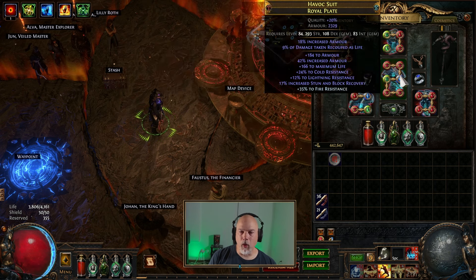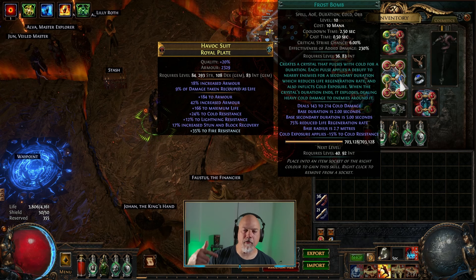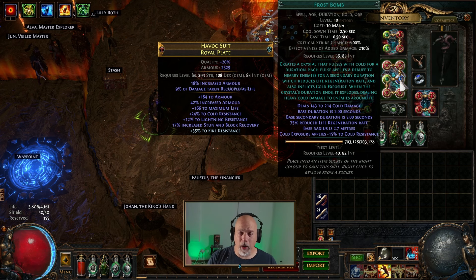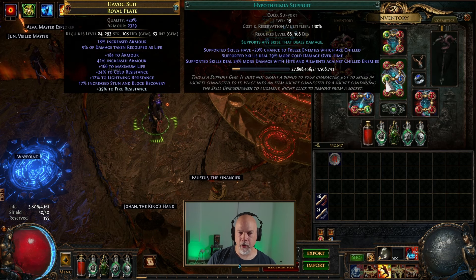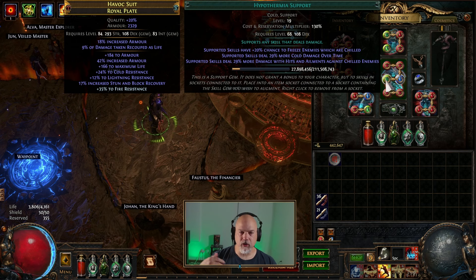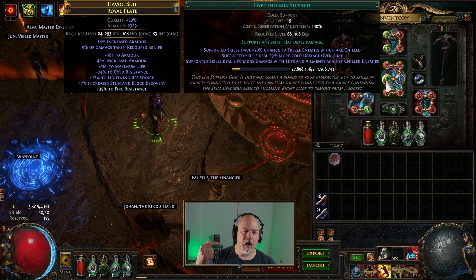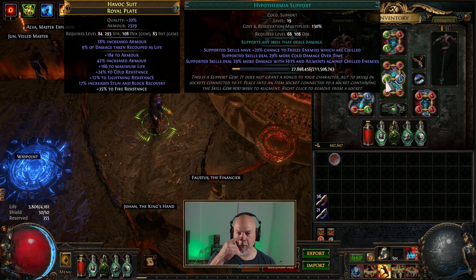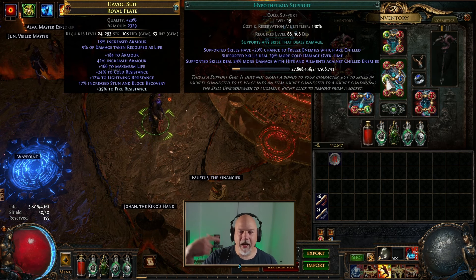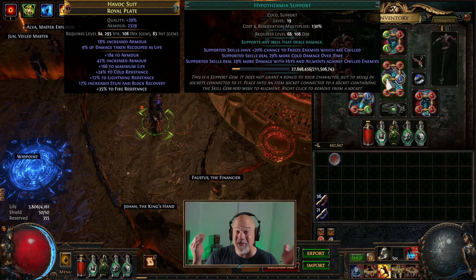The chest has Cast When Damage Taken with More Duration feeding into Frost Bomb. What I like about Frost Bomb is when it goes off, cold exposure applies minus 15% cold resist — that's basically the entire point of putting this on here. Along with Hypothermia Support, which gives supported skills a chance to freeze enemies that are chilled, deals more cold damage over time, and deals more damage with hits and ailments against chilled enemies. I had blue and green gem sockets, so it just worked out.